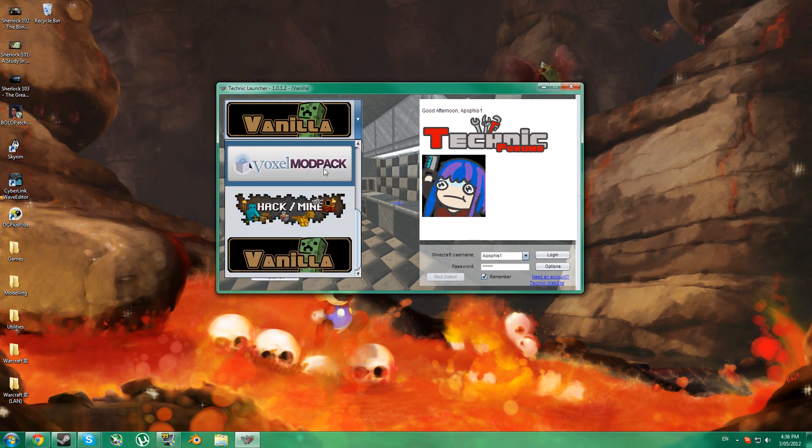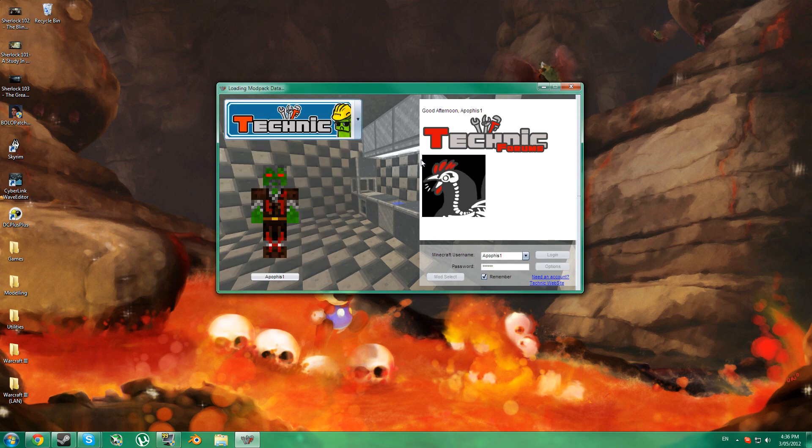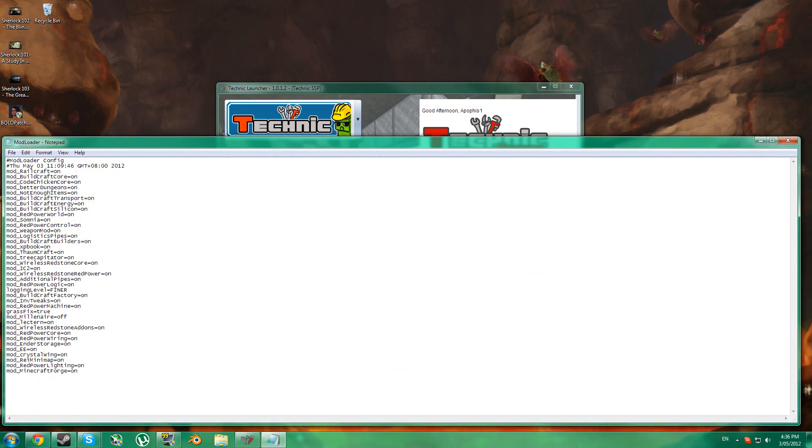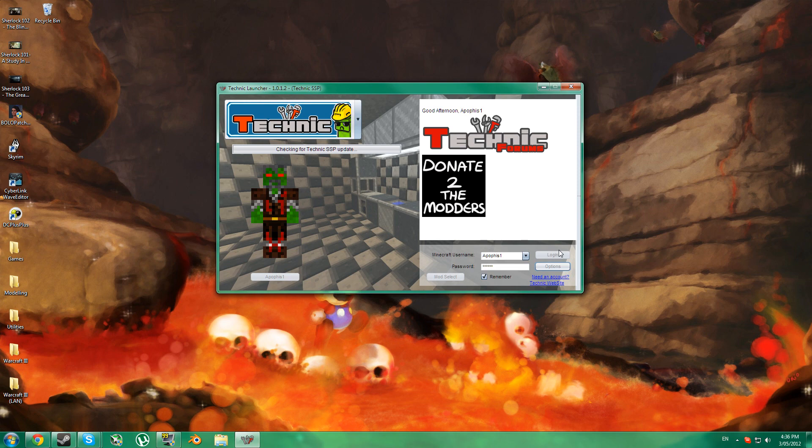Some of these come with included texture packs — I believe the Voxel Mod Pack does, maybe the Hack Slash Mine, I can't remember. I'll just be doing the Technic Pack right now. Click mod select and open up a mod loader file. I've turned Millionaire off because I'm not a big fan — it makes it quite laggy. Then you just log in normally, and if you haven't already played one of these it'll download the stuff like a Minecraft update.